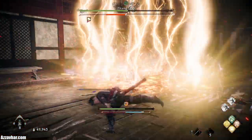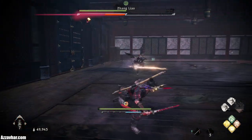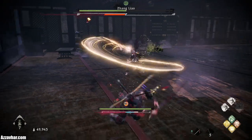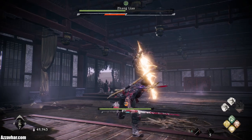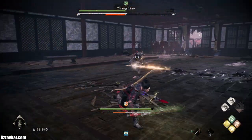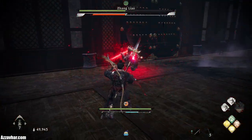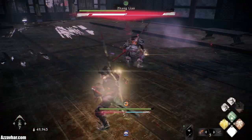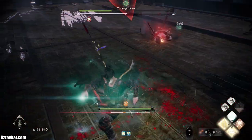At this point it's essentially a rinse and repeat. Use the arena to your advantage, keep running around the sides looking out for and baiting those red critical attacks. When his health gets a little lower he'll start to do double critical attacks — after he does the jump critical and you deflect it, he'll likely follow with the critical stab straight afterwards. If you can deflect both back to back you'll do a massive amount of spirit damage to him.